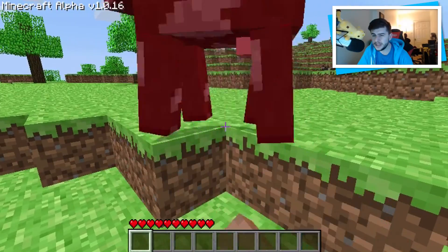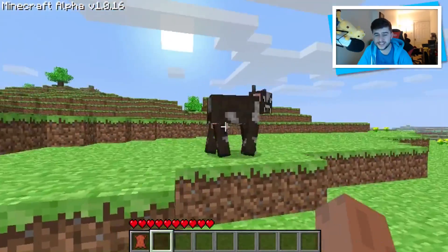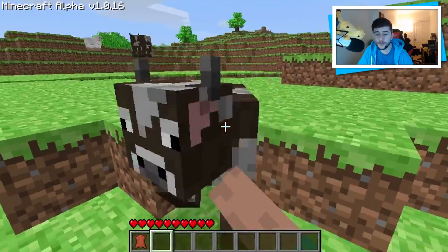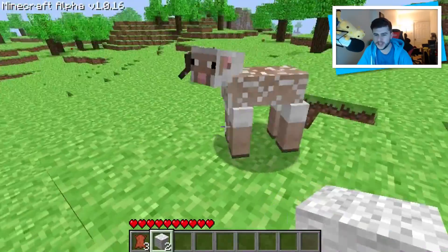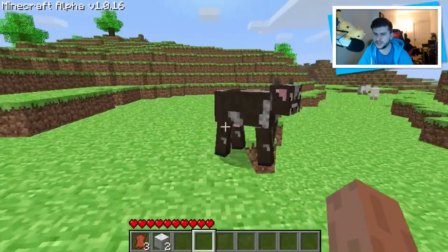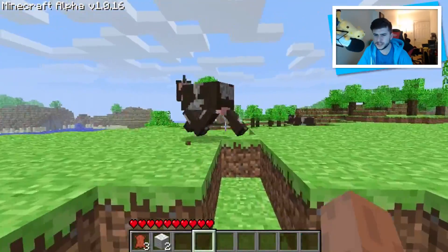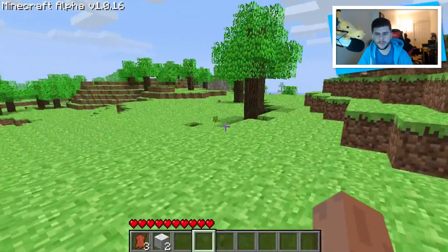Minecraft cows are probably the most well known for food, but look — we've just got leather. I'm going to kill a couple more just to show you they never ever dropped any beef. There was no food source from cows, which is so weird to think about. And of course with sheep — you definitely don't get mutton from them because mutton wasn't introduced until a later version. I'm pretty sure sheep and pigs were the first mobs introduced to Minecraft that I can remember.